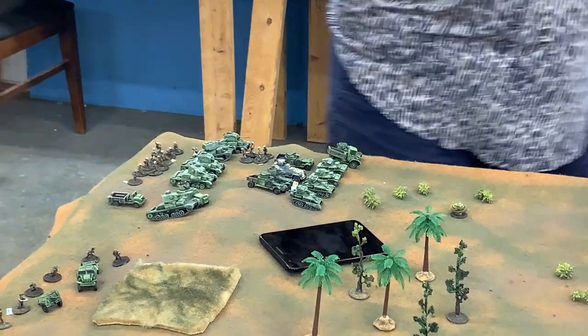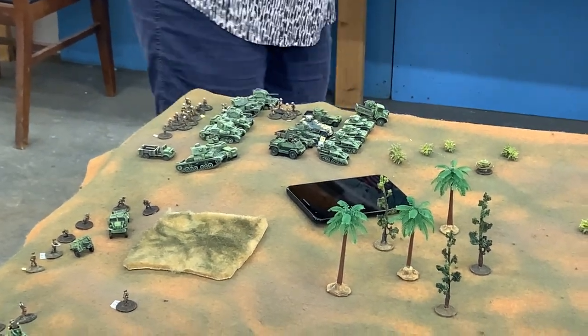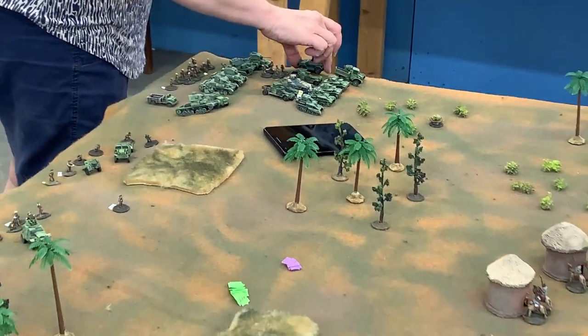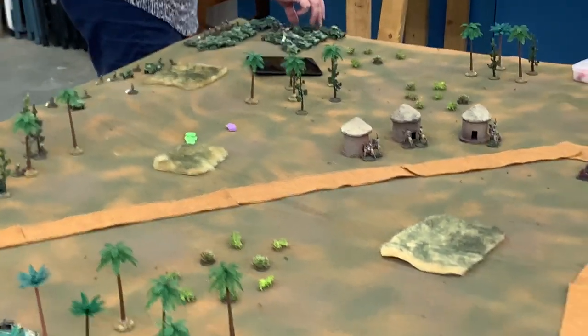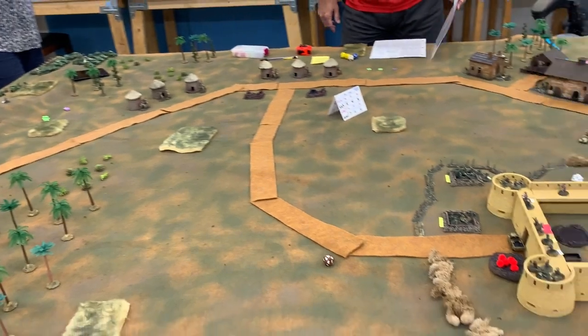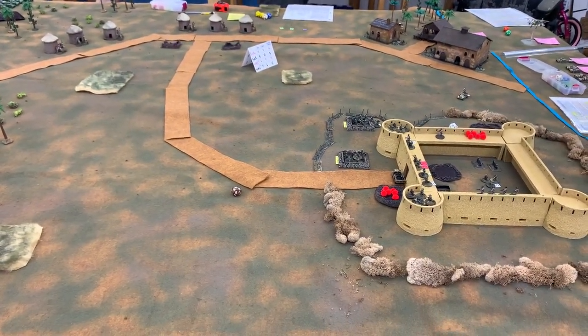Speaking of things that are scary looking but not that bad in real life, here is the British armor. A lot of two-pounders in there — quick-firing 40mm two-pounders that have no high explosives. My castle's not really afraid of them. There is one close support tank in there though, and I don't know which one it is.